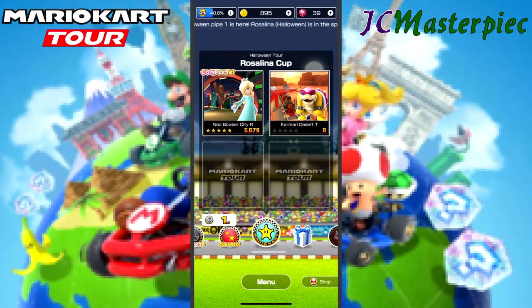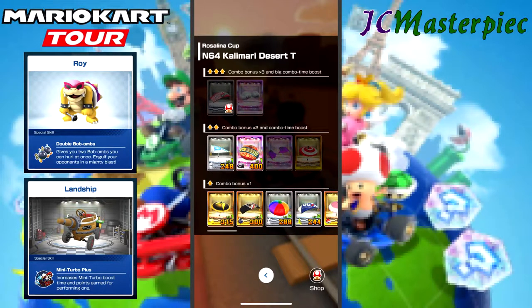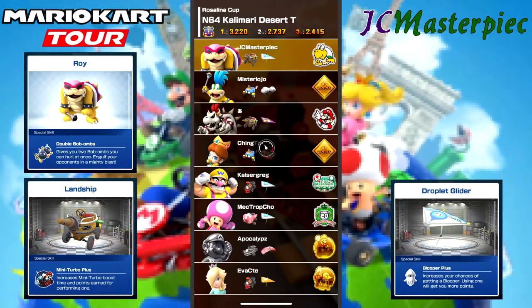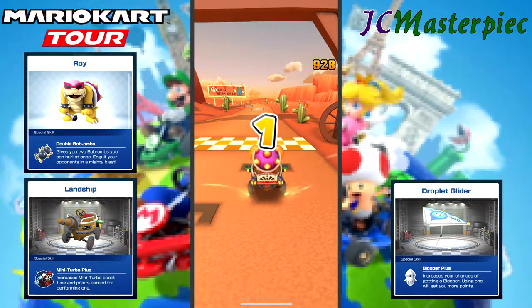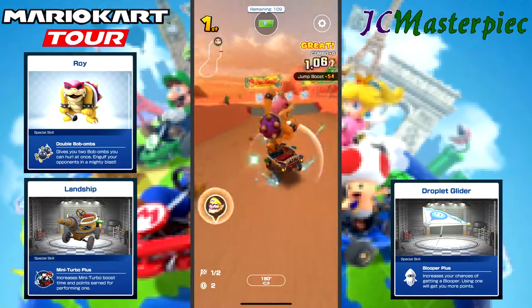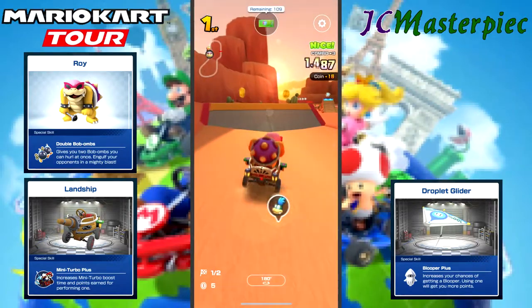Tall. Let's get this going. We'll go with Roy and Landship with the droplet glider. Go, Roy — it's your turn. Hitting these ramps. Lots of combo options.